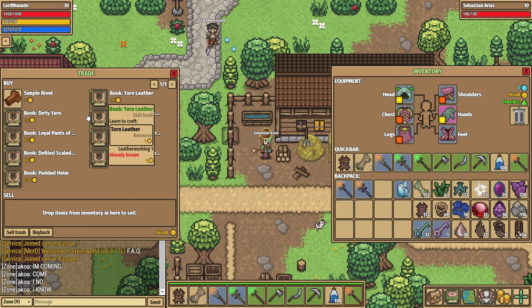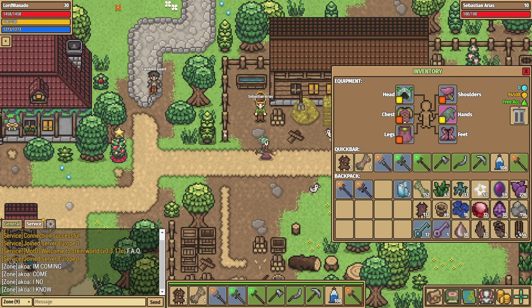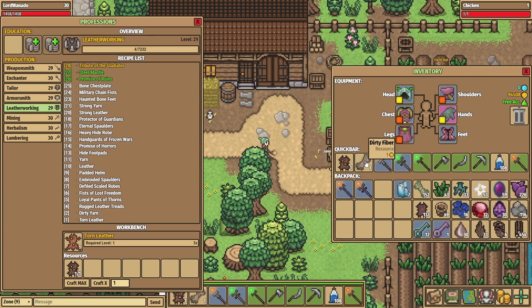You need to buy the torn leather book, and while you're at it you might as well buy the dirty yarn book. Both of these are the key ingredients for leatherworking, as you can see down here, and you will need plenty of torn hide and dirty fibre to do leatherworking.